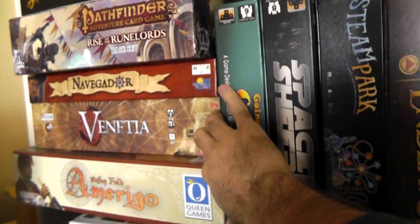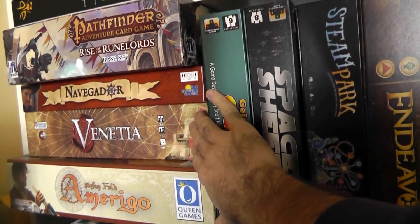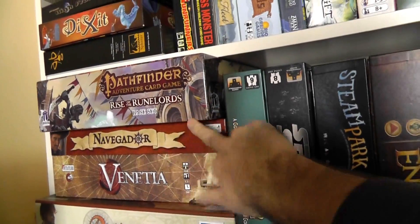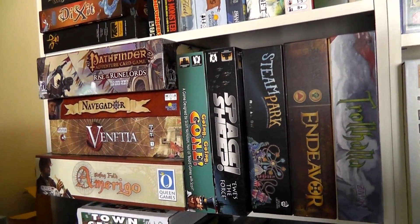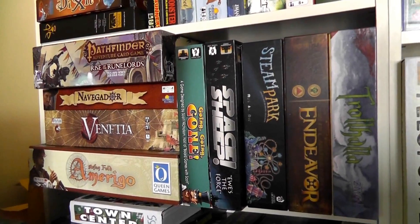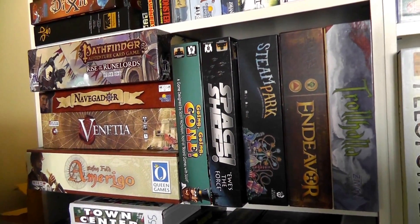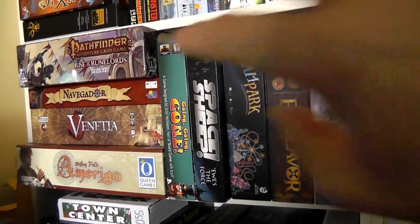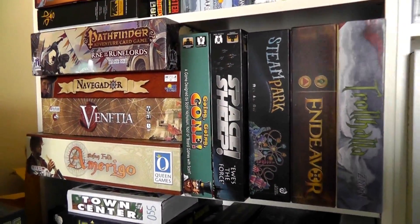Venetia — one of the games I picked up at Essen this year. Haven't played it, hardly know anything about it. I just know people really want me to cover it, so I will be getting to it. Navegador — have done a run-through for it. Great, great game from Mac Gerdts with his Rondel system. Really wonderful sense of expanding your personal world as you open up these trade routes from Portugal to the Far East. Great game. Wonderful. We really enjoy it.